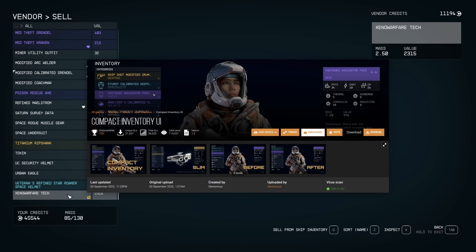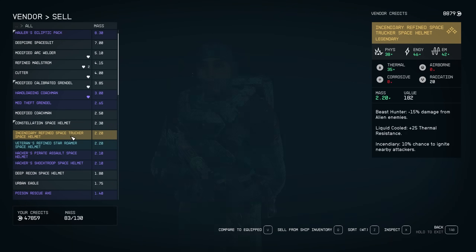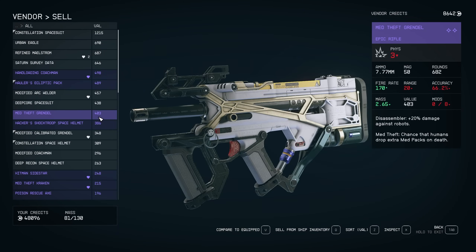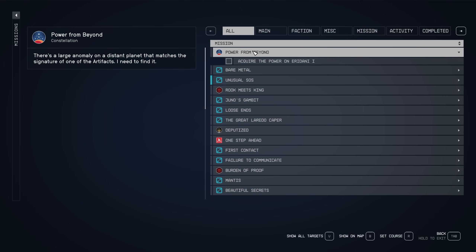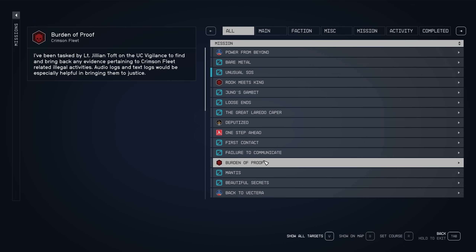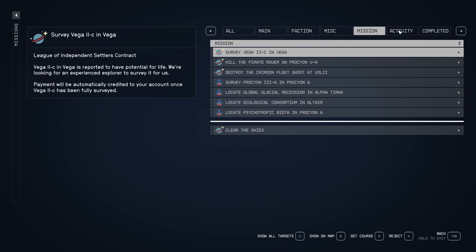I also wanted to give a shoutout to Stentorius's Compact Inventory UI mod, which does something similar except it's not as compact and doesn't quite have as many features. But if you're not a fan of the super compact version, you might like this one since it's a nice middle ground between the original UI and the Star UI. The next mod goes right along with our last one — this is the Compact Mission UI, also by Stentorius, another awesome quality of life mod for the mission section of Starfield's UI. It does exactly what it says: showing you 50% more missions on the screen, meaning a lot less scrolling, and it also lowers the opacity of quests you've already completed. Definitely worth picking up.